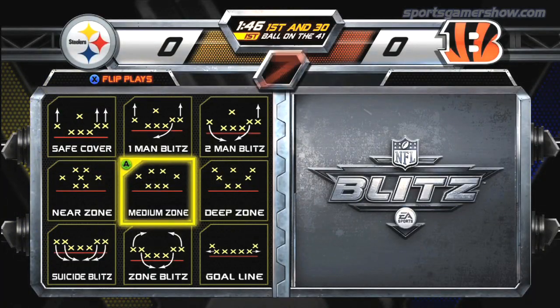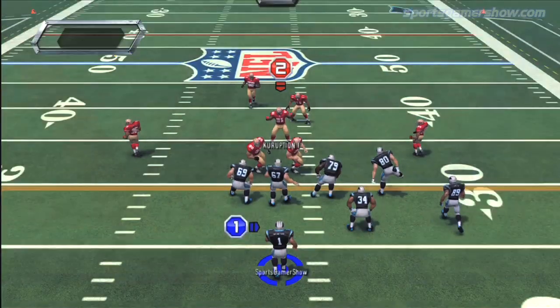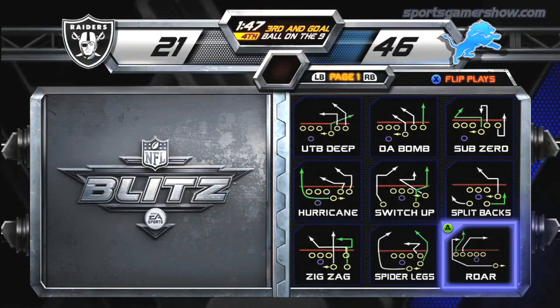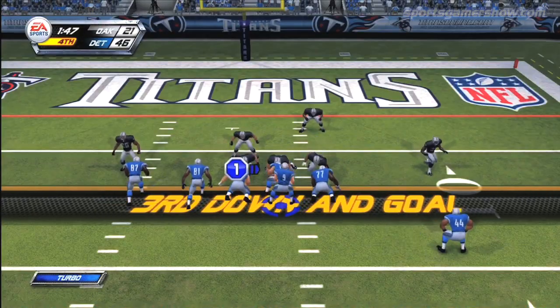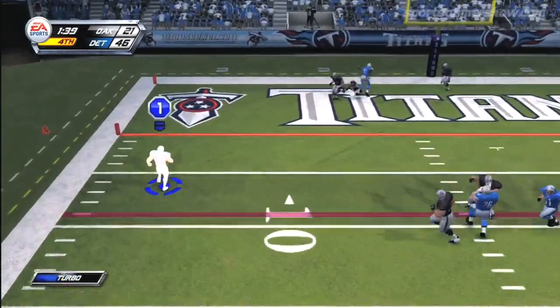The playbooks in NFL Blitz are pretty much the same as you've seen in the original version of the game. Familiar plays like The Bomb are included, as well as one team-specific play per squad. Don't expect complicated play calls here, as the most complicated play you'll find is a wide receiver or running back pass.